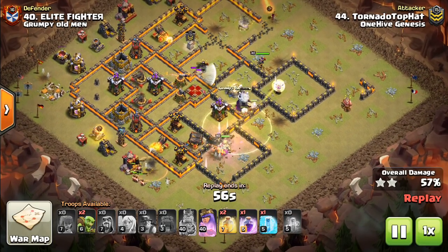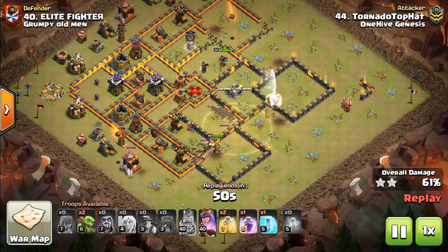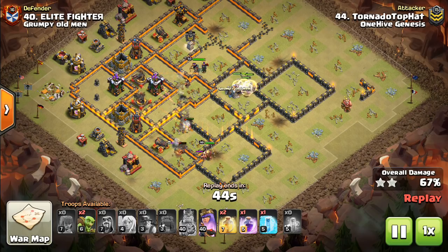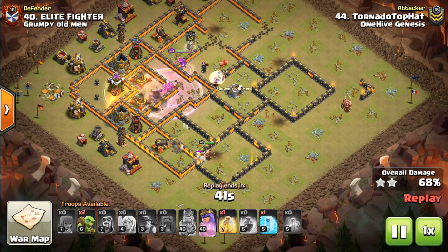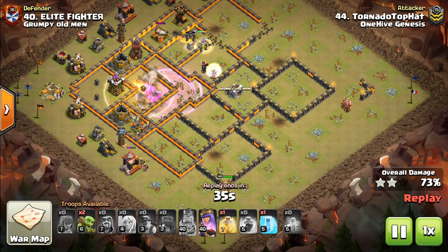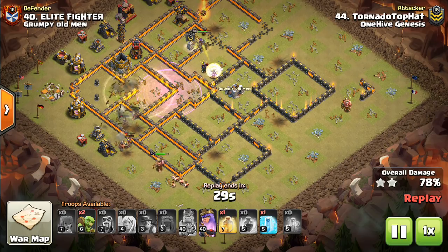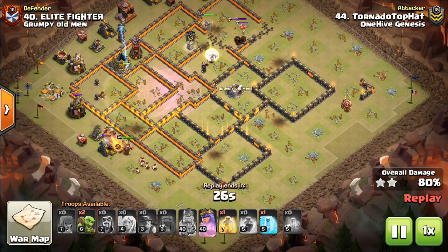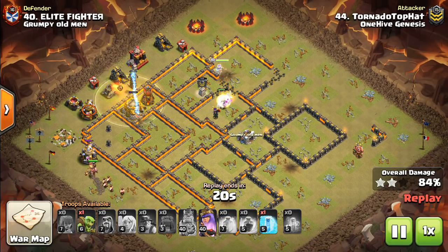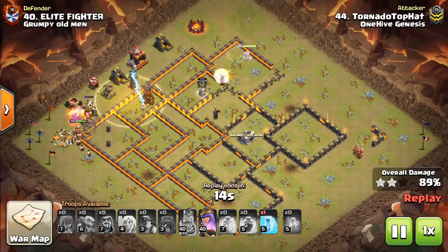Unfortunately the king doesn't do his job — he goes into the base instead of going around it. Would have been nicer if he took out the tesla, the mortar, and probably a giant bomb on the outside. But it's okay. Goes ahead and rages up the miners — look, he had that extra rage that didn't need to be used on the defensive king, so it gets good value on the miners. Finally the king comes around a little too late, but he eventually makes it to the outside. This base is crushed — really only a few defenses left up, and a ton of miners still left on the left side.